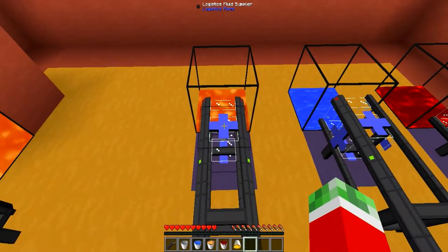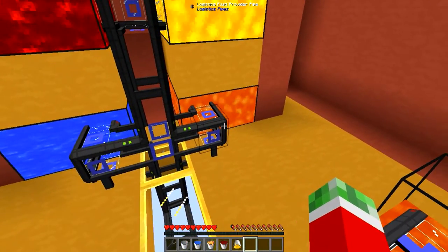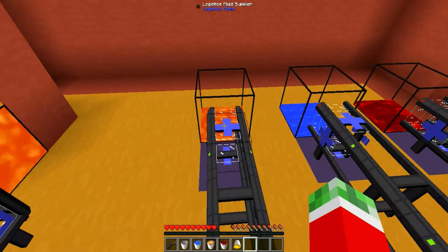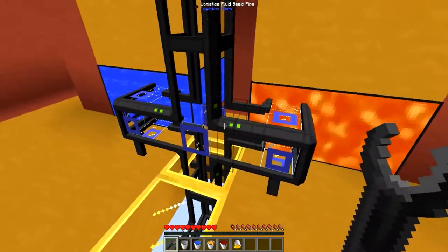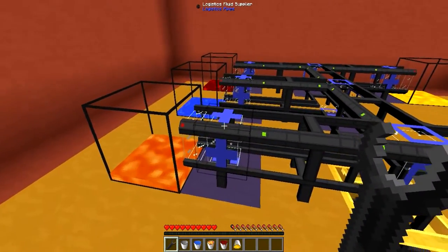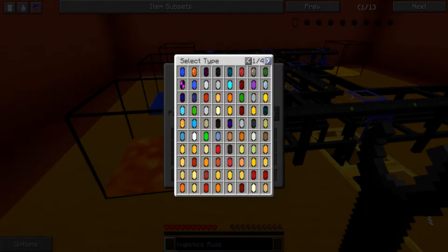I also got some logistics fluid supplier pipes set up. Just like the regular supplier pipes, you can guess what they do — the provider pipes provide fluids and these supplier pipes actually supply the fluids. These don't have an interface; if I right click them with a wrench nothing happens besides some sparkling meaning it is connected. But if I right click on the logistics fluid supplier you get a fancy interface. Here you can specify the fluids you want to keep stocked. You can do this by getting a bucket or any container holding a liquid and right clicking on the slot — left click to place it, right click to clear it.